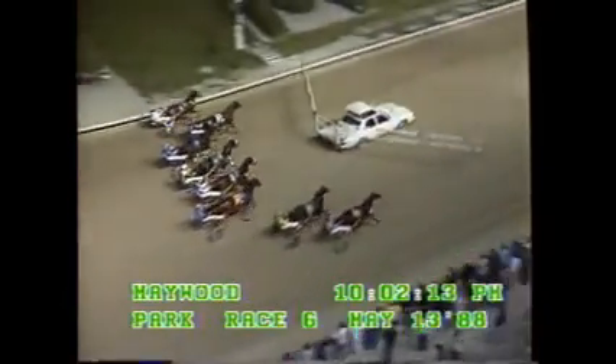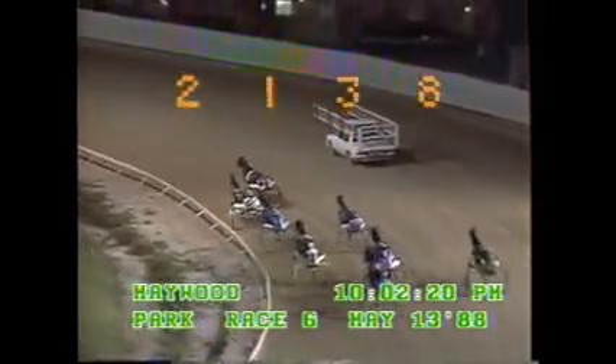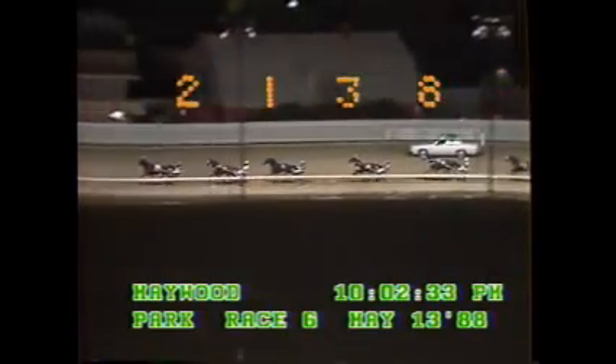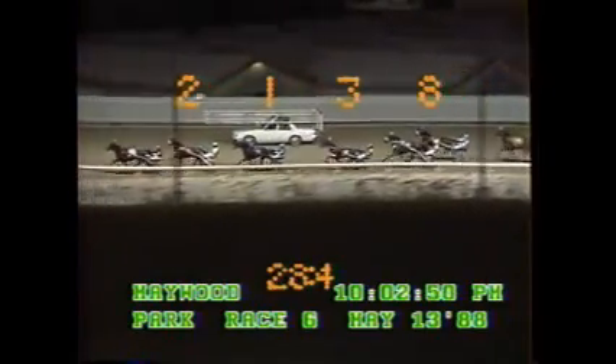There goes Elberro on the outside. There goes Leroy to Lobel. Plum Slum is there. Into the turn they race and Leroy to Lobel glides over to the inside. Plum Slum back to second. It's Highway 101 right there in third by two and a half. Then comes Elberro, T.K. Skipper, Lovable Lewis, it's Absalon and Letty John at the end. Your leader Leroy to Lobel two lengths. It's Plum Slum in second, two lengths. Highway 101 in third and they're by the quarter — 28 and four. Leroy to Lobel maintains a one-length lead. Plum Slum right there in second by two lengths. Highway 101 in third now by two lengths. Followed by Elberro on the outside. That's Lovable Lewis, followed by T.K. Skipper entering the stretch.